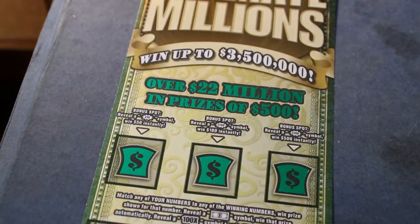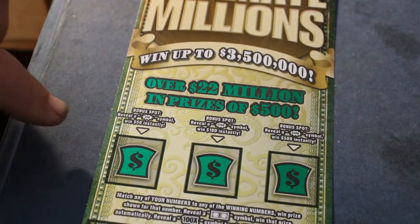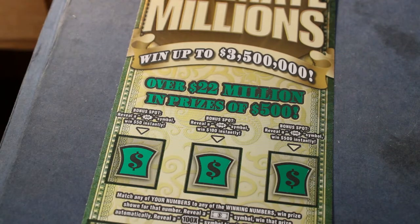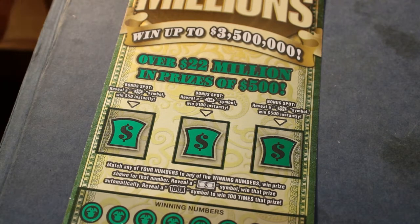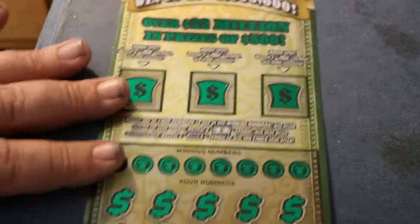This ticket has the instant winner bonus spots at the top, and the symbols are the flying dollar bill and a $100k symbol on the bottom. And we're starting in reverse, tickets 17 through 13. So, off we go to the races.